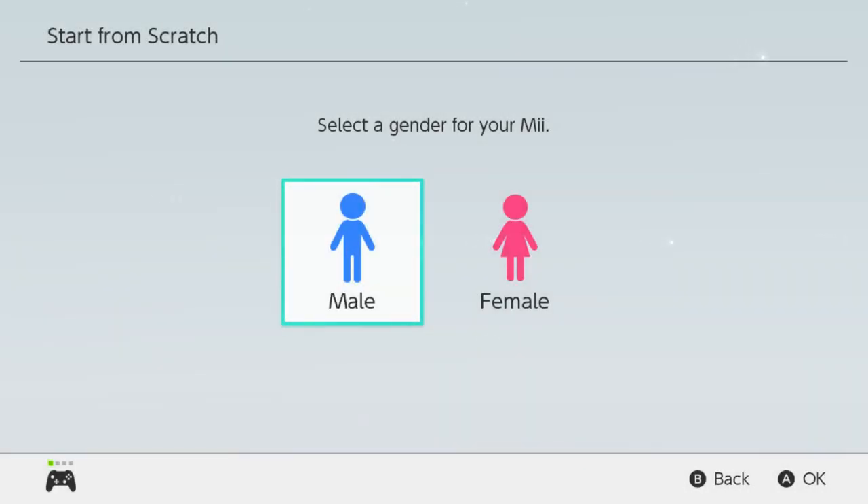Hey guys, what's going on, Flame Hunter 101 here. In today's video I'm going to be showing you guys how to make some Mii Fighters of characters from the anime and manga The Seven Deadly Sins. So first we're going to start off with the captain of the Seven Deadly Sins, Meliodas.